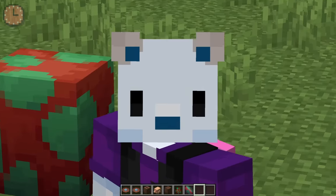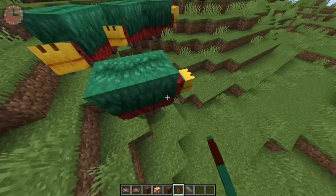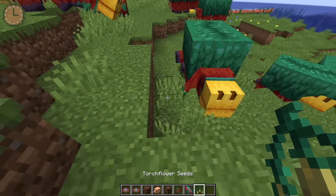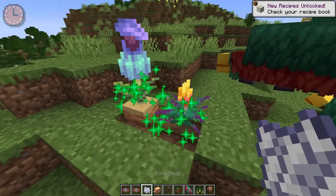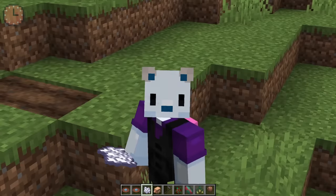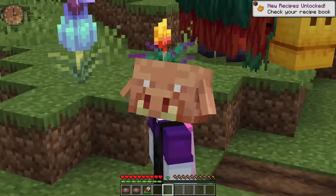We've also got the sniffer, which you can get their eggs from in the suspicious stuff over there. It spawns naturally and you can get the eggs from it. Then you can hatch these, and what they'll dig up for you — come on guys, dig something up for me — is a torch flower seed and a pitcher pod, both of which you can grow. And then they turn into these beautiful plants. Someday maybe we'll get more plants like that, but that's all we have right now. You can harvest them and then plant them in other places — they're pretty cool.